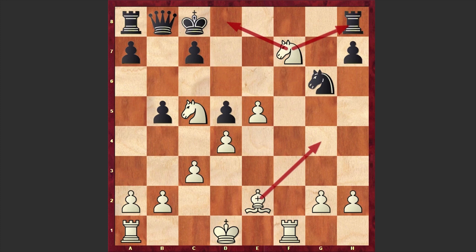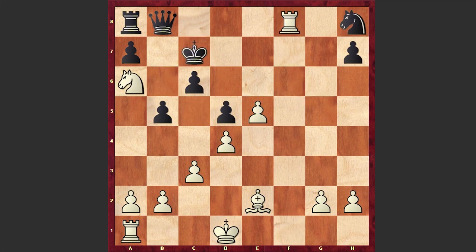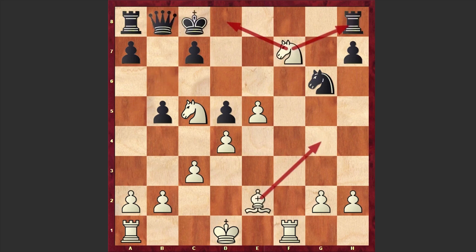At this point black resigned because there are too many threats and you can't repel them all. If c6, then simply knight takes h8 is the simplest way of winning, and then rook f8 check and knight a6 — it's over. After knight f7, if Qb6, freeing the b8 square for the king, then there comes Bg4 check and knight takes h8 — total destruction, just no way out. That's why after knight f7 black finally gave up. Another very nice game — that queen sacrifice allowed Smogin to activate his pieces and demolish the opponent's position.